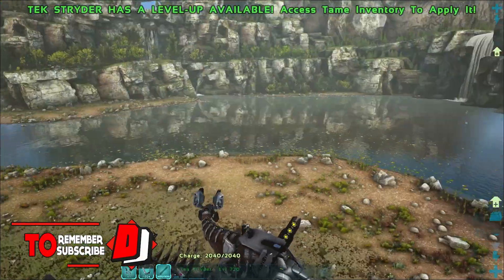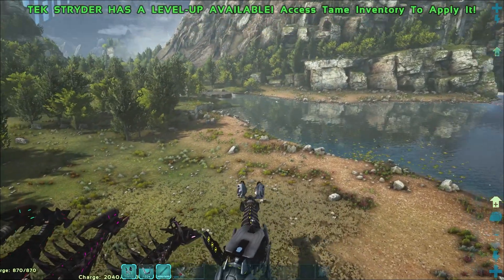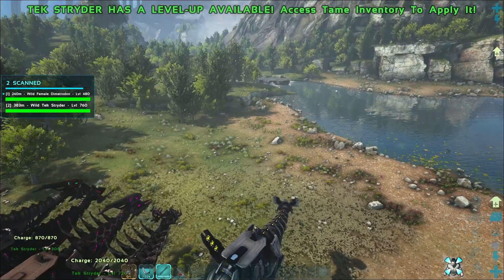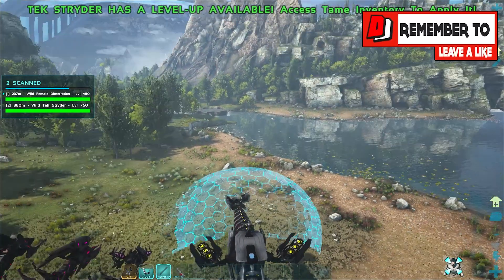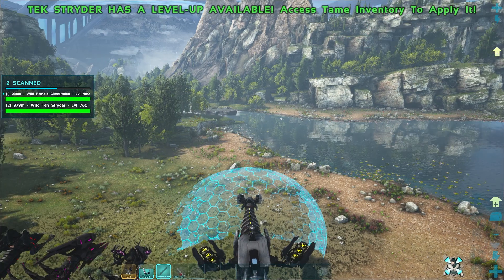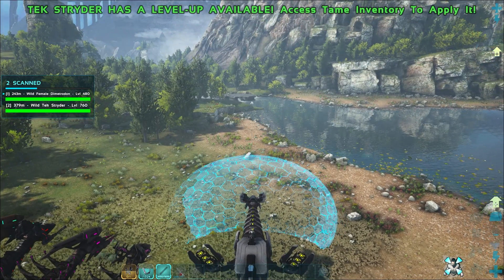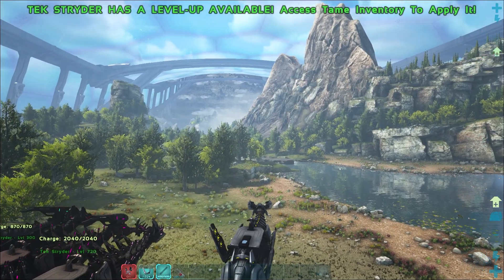This guy has the shield projector, which projects a shield in front. You use C to activate it — you can see it projects a shield in front. It has a durability, and once that runs out you either turn it off or it runs out on its own. I think it just actually runs out.